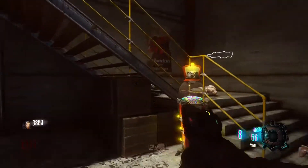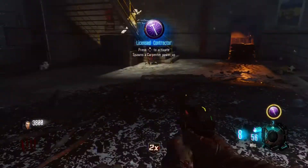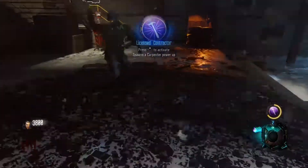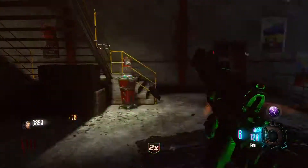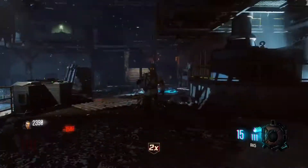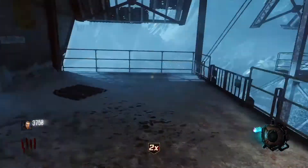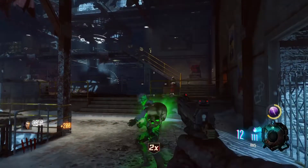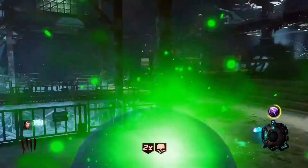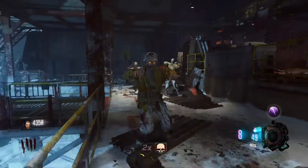Before, you used to be able to go to Shadows of Evil and shoot the shadow man. That actually does still work, but it takes around 5 attempts before you even trigger a liquid divinium. By attempts I mean once you've spent all your points, you quit and restart. That takes a long time now because they patched it on that map. For that specific map, you can only get two liquid diviniums if you're trying to do that method in one game, which is a disappointment.